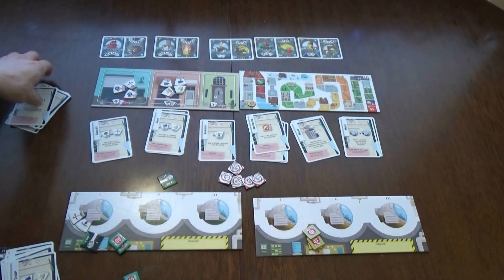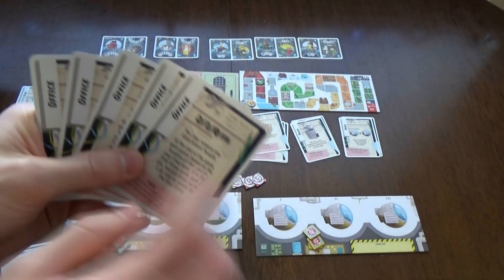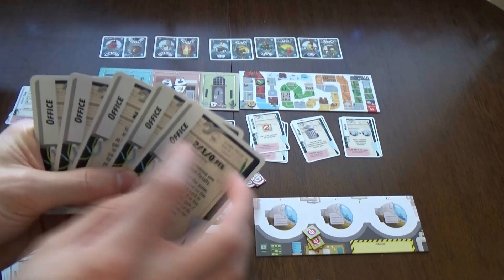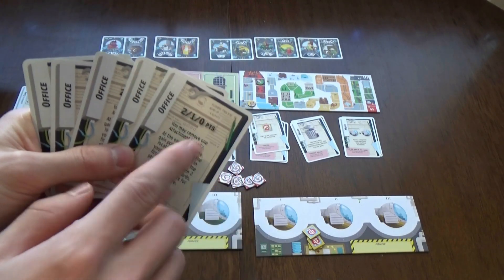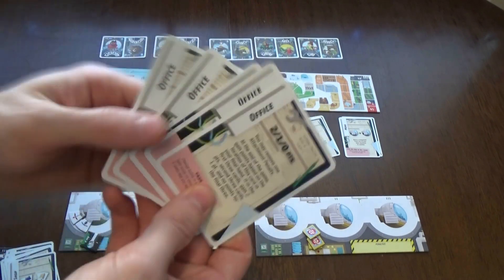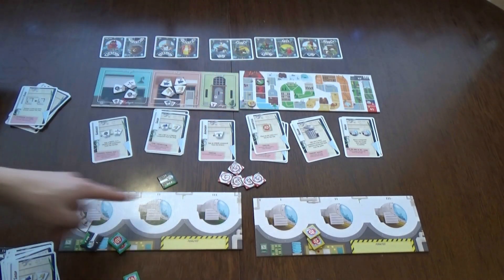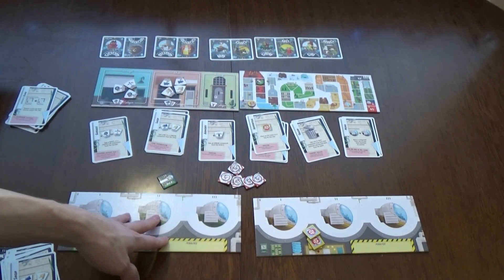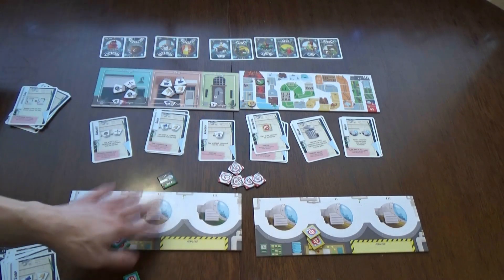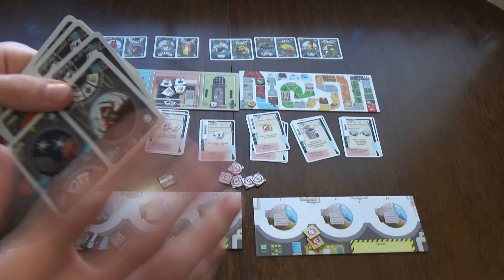I'd recommend playing with anomalies. There are also office cards, which give end-game points depending on their order, and they replace trash cards. Some actions let you switch components between ships, trash components, or replace ship components with ones from the central board - lots of different actions available.